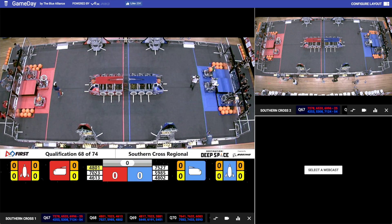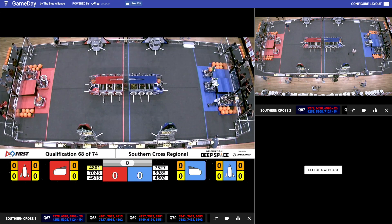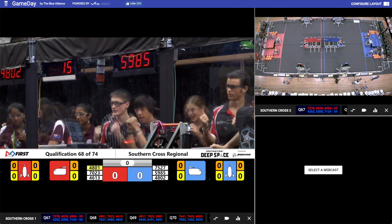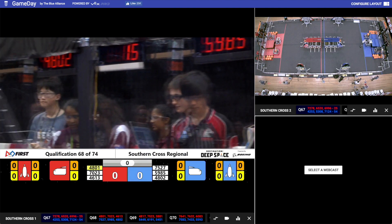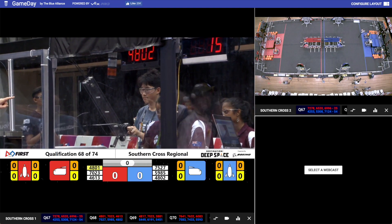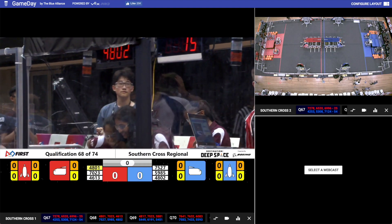And down here at the Blue Alliance, we have some more noise, beginning with Team 7527. And their partners, 5985, Project Becephalus. Finally, the big noise makers — plug your ears — 4802, UMM Blacktown Girls.